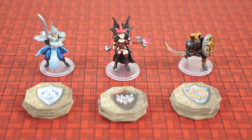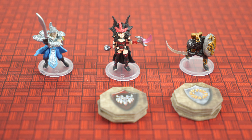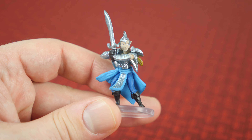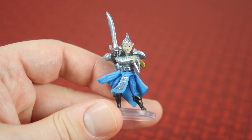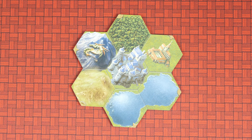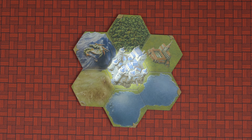To set up, have each player take a stack of action tiles and a governmental employee. The employees are all wearing armor to protect themselves from the abominable dangers of Detroit.